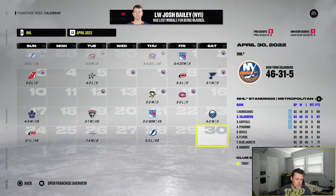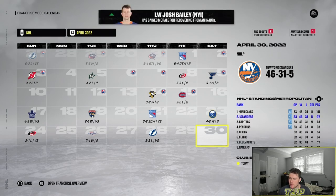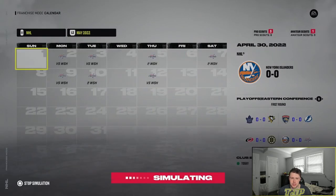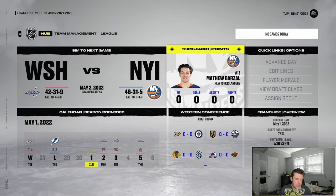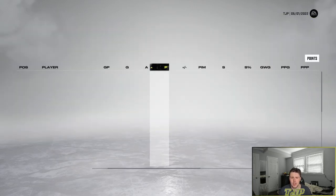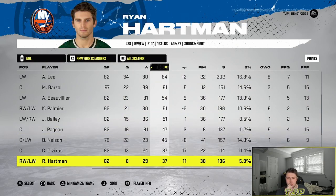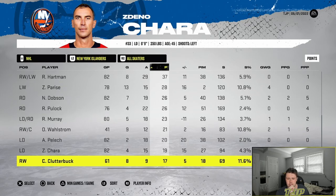We went 46-31-5 and did end up making the playoffs — number two ranked in our division. The Maple Leafs were really good, 118 points. We're taking on the Capitals in the first round. Looking at the stats: 46-31-5, pretty good season. Lee with 64 points, Barzal with 61. Our team made the playoffs so I can't complain — we ended up having a very nice second half of the year.